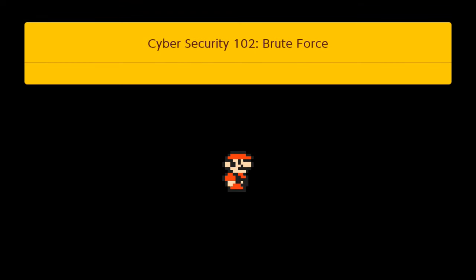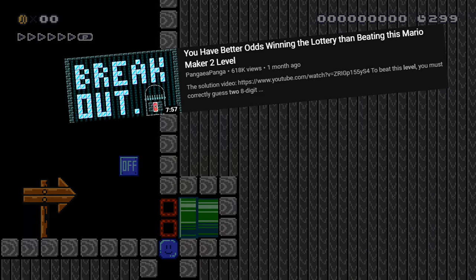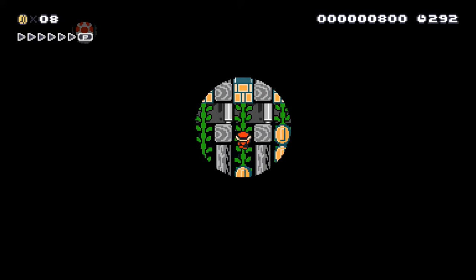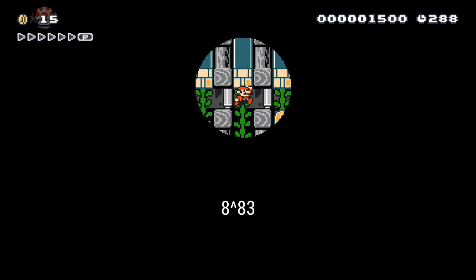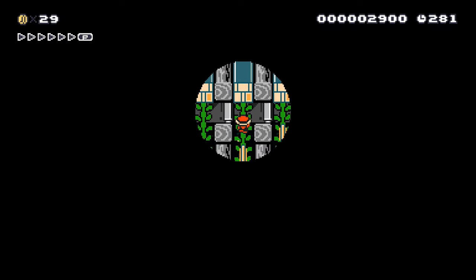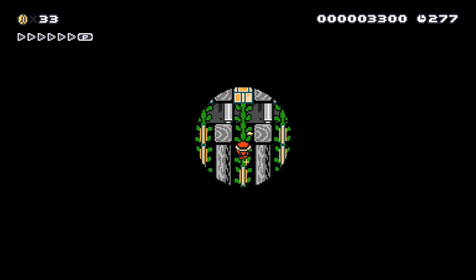Hello everybody and welcome back to another video about an even more improbable level than I made. In my last improbable level, you had better odds at winning the lottery. In this level, you have a 1 in 904 Travengentillion chance of guessing the right code. That's equivalent to 8 to the 83rd power, or 9.04 times 10 to the 74th power. For reference, that's close to the number of atoms in the visible universe, which is 10 to the 80th power.